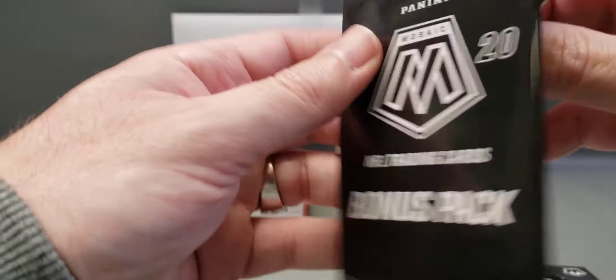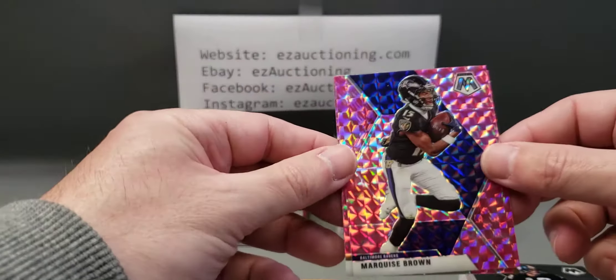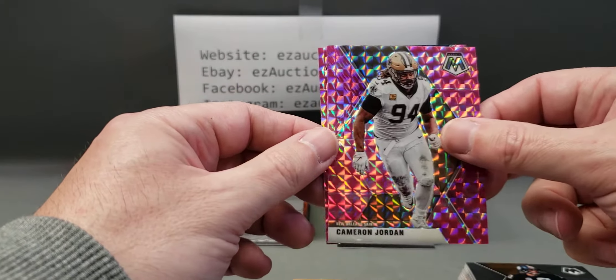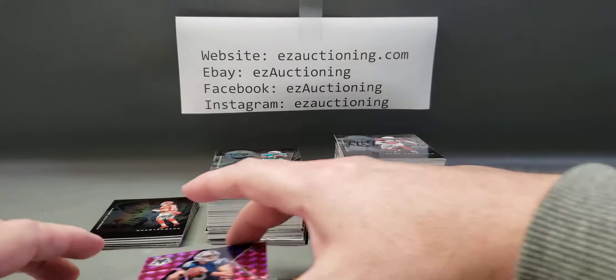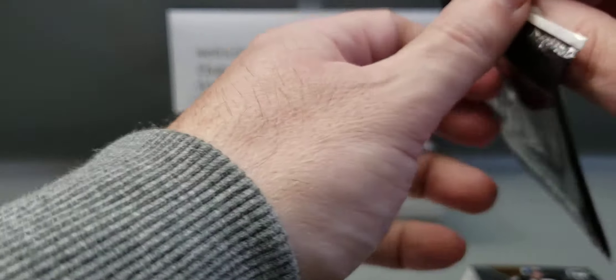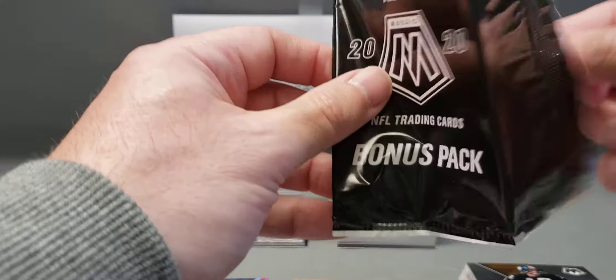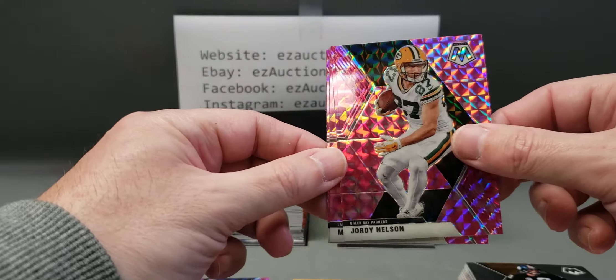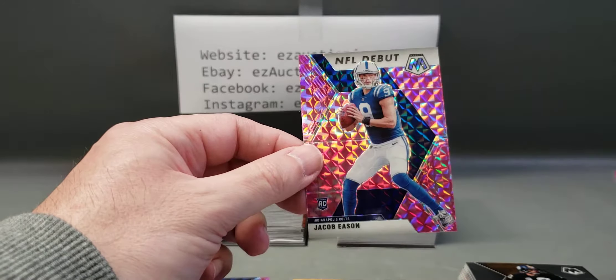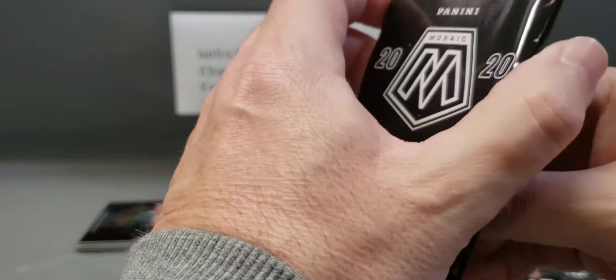See if we can pull a pink camo of one of the top rookies. The rookies will be the last card, so I'm trying to hide those. Marquise Brown, Cameron Jordan, and Jacob Eason — didn't get a big rookie, just not one of the top ones. Pack number two: Jordy Nelson, Marcus Mariota, and Jacob Eason again — this guy's haunting us.